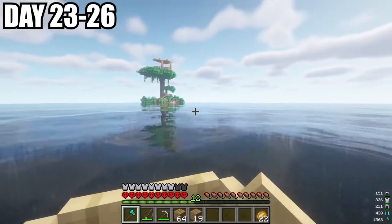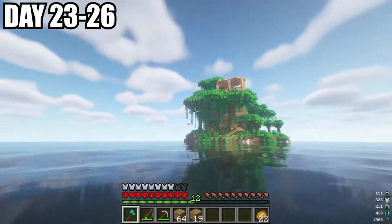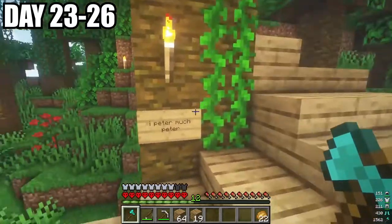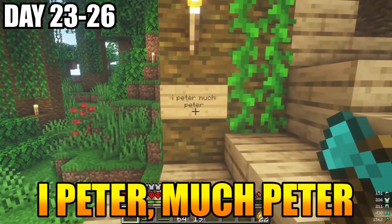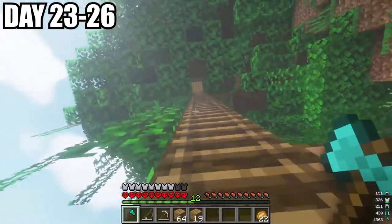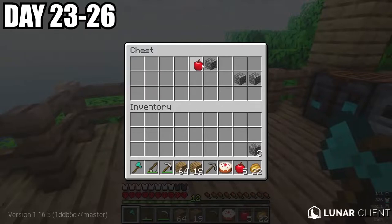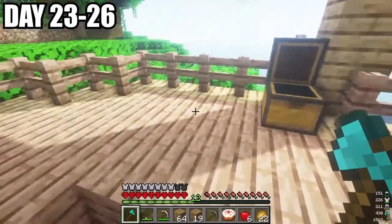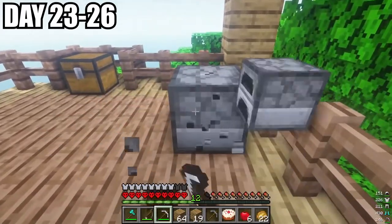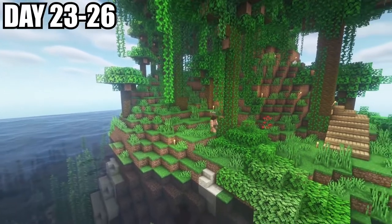For the next few days, we set out on our boat and found a little island with what looked to be a treehouse on it. As we got closer, I noticed there was a boat here, and when I walked up the stairs, it said 'I Peter, Much Peter.' I think it's safe to say Peter has been here — this could potentially be his house. When I made it to the top, I opened the chests — he just had some apples, cake, and potatoes. I proceeded to grief the rest of the base and take the supplies, since Peter took all of mine.